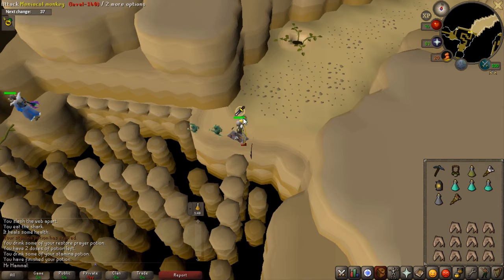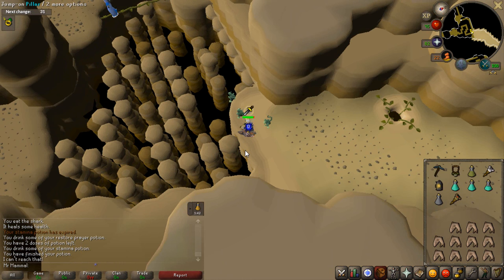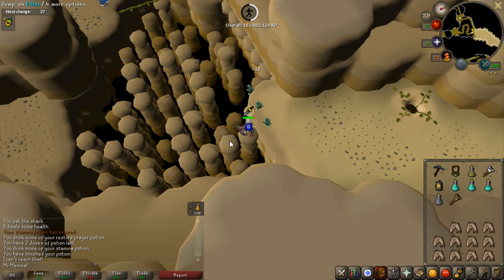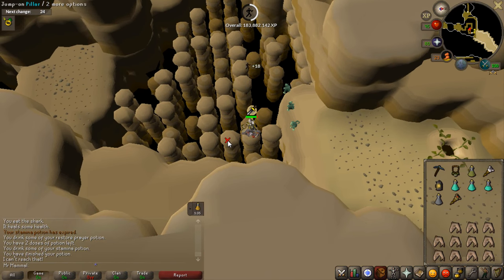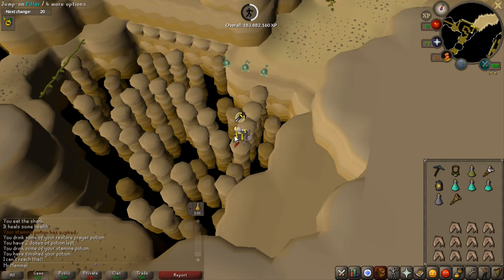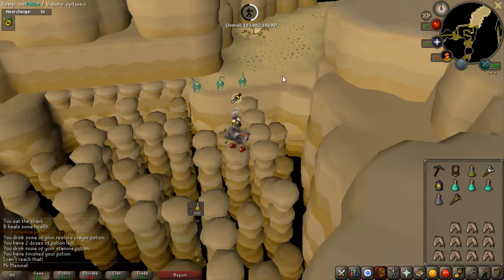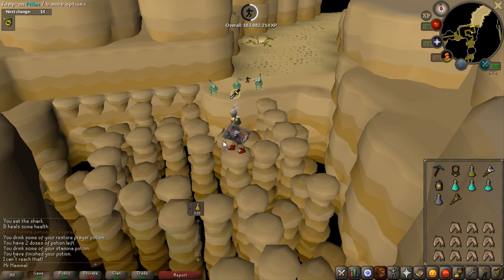Now you've arrived at the agility obstacles. You can either jump on the pillars or walk on the rocky ledge — it is completely random, one will work and the other will not. I'm going to try this one and as you can see I did not fall, which means this is the path I'm going to follow. If you were to fall down, all you need to do is run north of where you land, climb up a rope, and it'll bring you back up.